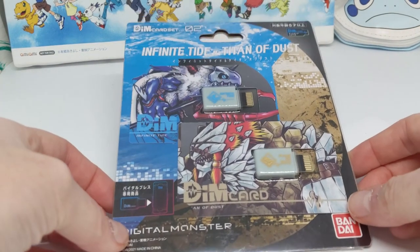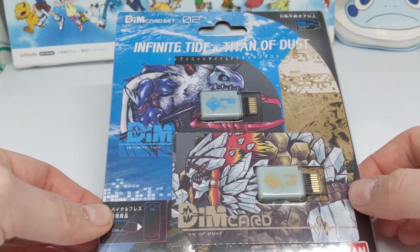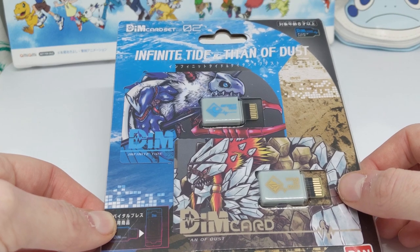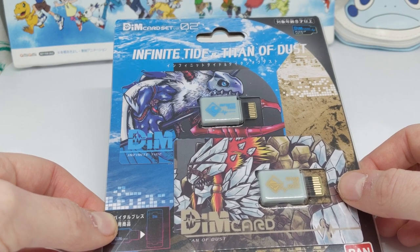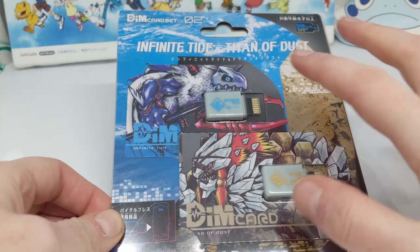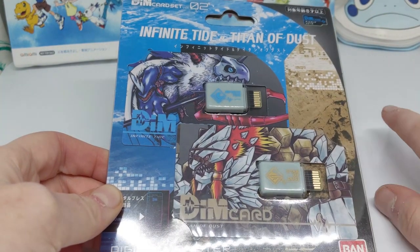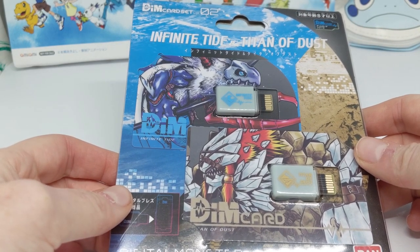This is the second volume of the dim sets, which I always find a little bit weird because it says volume two, which would imply we've only had two, but we've actually had the EX dims — the Govamon and Ogamon ones — and then volume one, and then the True Black Roar and Mad Black Roar, and we've also got the gacha dims coming out. So it's weird that we've got several different types of sets: the set that came with the dims, these ones, the 0.5 ones, the EX ones, and the gacha dims.